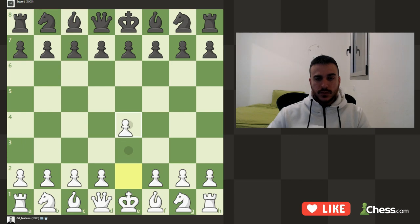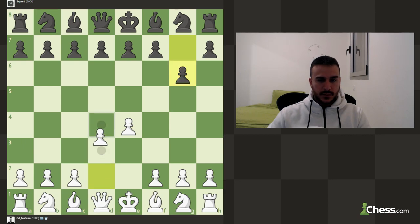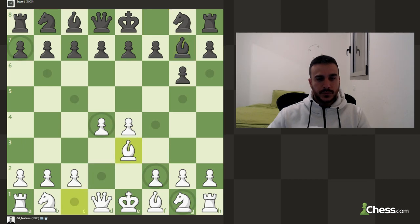We are playing white against 2000 elo engines, so let's play e4. We are playing against the Modern Defense, and we've got a very aggressive line. I will show you it right now - so Be3. We are basically trying to play f3, Qd2, Nc3, and go for a kingside attack. We are going to play extremely aggressive.